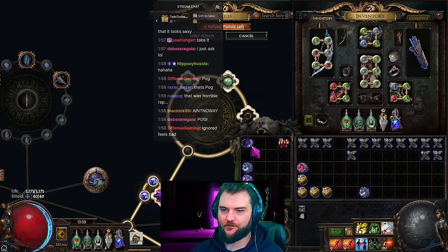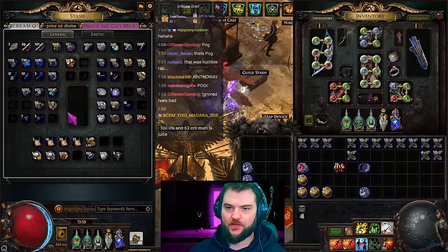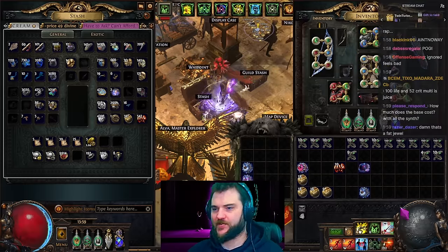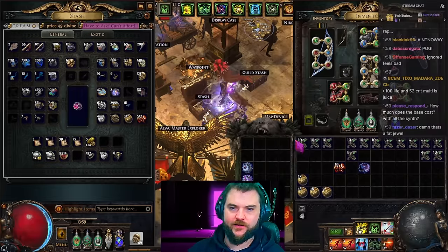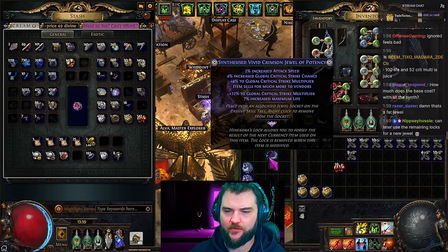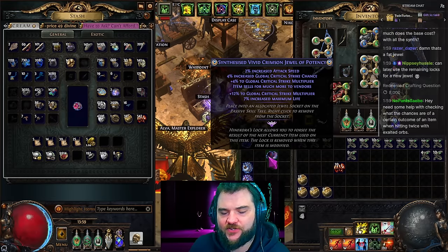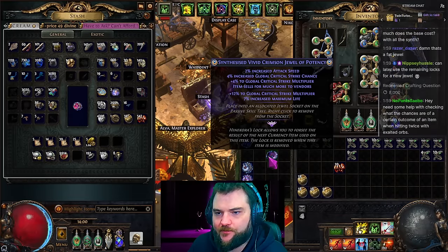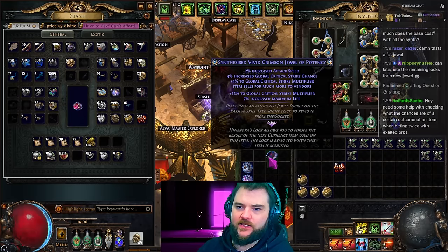That brings us back to jewel one. Do we take the RMR? I think we do. Let me show you with the Adorned equipped. To get a jewel like this, on the traditional cobalt, crimson, or viridian jewels — or prismatic jewels, which you get by selling rare corrupted Watcher's Eyes or Sublime Visions — those ones are actually relatively cheap to roll compared to abyssal jewels because abyssal jewels have a lot more synthesis mods on them.